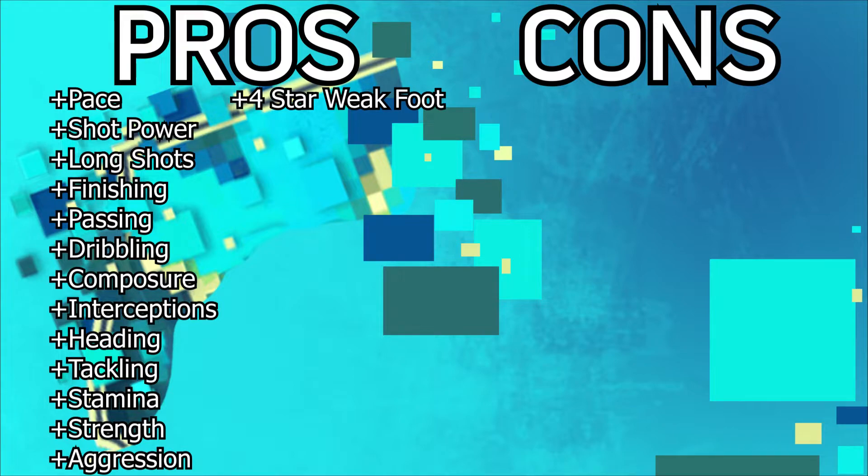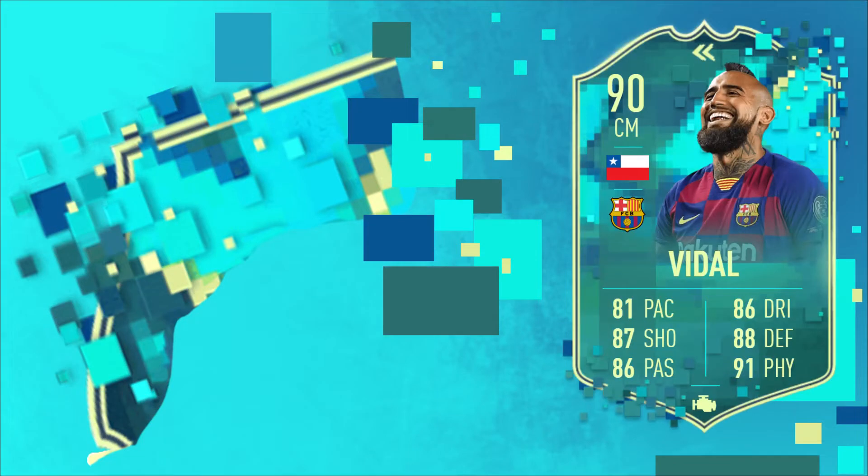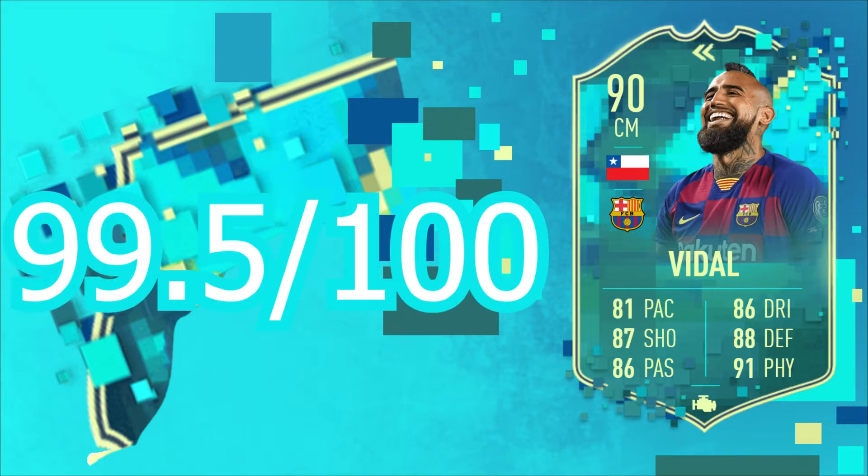Three-star skill moves — not the best, but for a center midfielder not the worst thing in the world. You could play him at CAM, but I think you'd need Hunter or something with pace — you definitely need a bit more pace if you want to play him as a CAM. But center midfielder and CDM are the best positions for him, hands down. I enjoy this guy so much, nothing really wrong with him at all. You guys should definitely do the SBC and get some packs back. I'd give him 99.5 out of 100 — I think this is my favorite center midfielder in the game that I've used, maybe excluding icons, but he is very good.